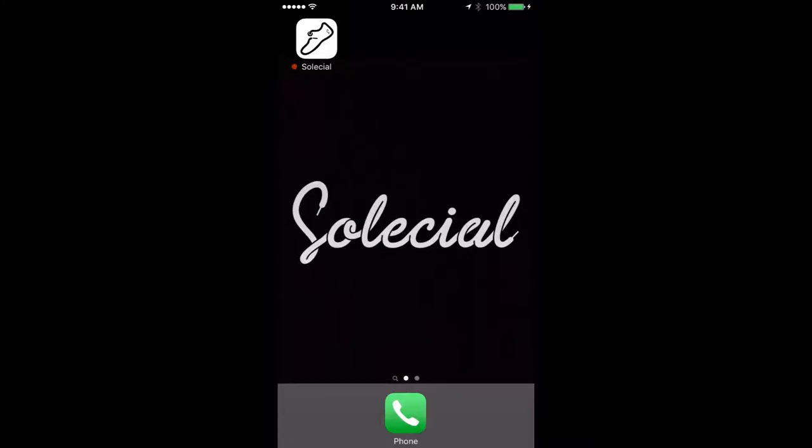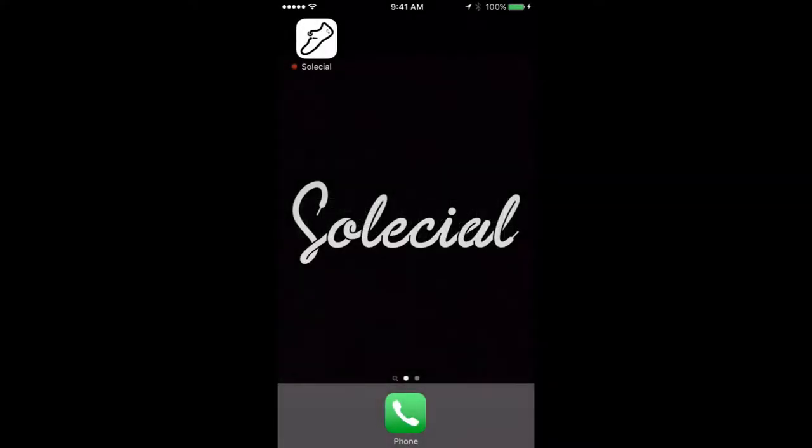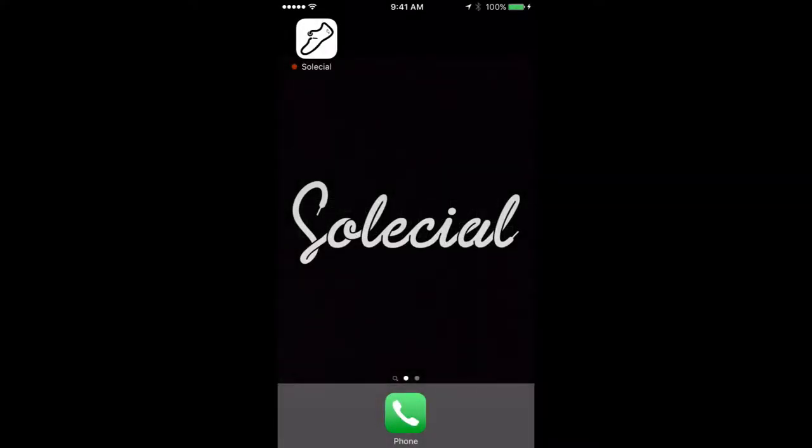Those rewards include limited edition sneakers such as the Night Air Force One High Supreme, the Air Jordan 8 Doernbecker, the Adidas Yeezy 750 Boost, and many more. In addition to Red October Deluxe, Social is developing more games that will launch within the app as they are completed. By downloading our app you are able to earn credits, sneakers, and more by playing our intuitive gaming platform.